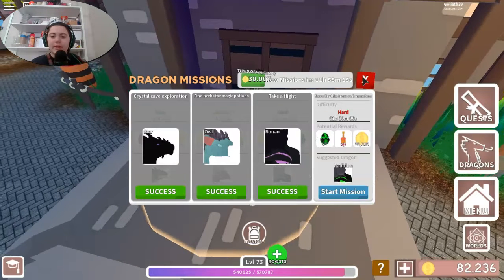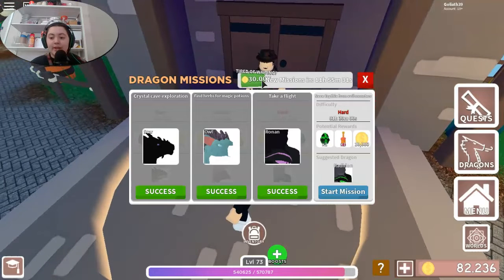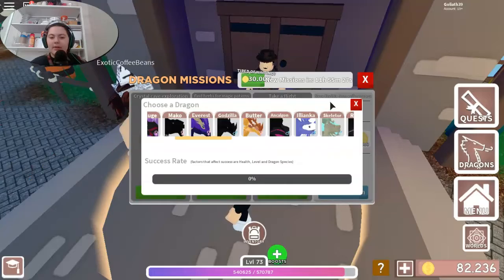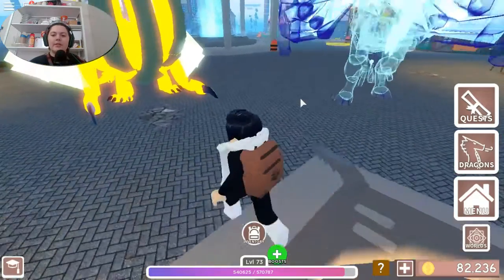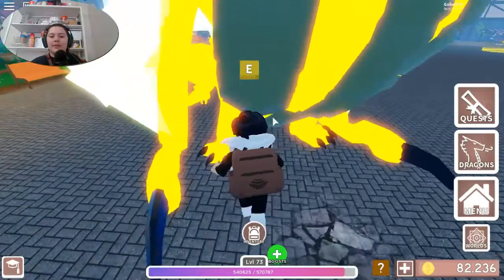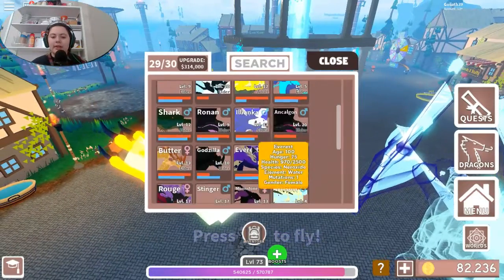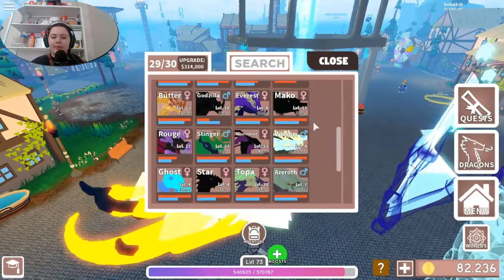Okay, so we have new missions in about 11 hours. I'm not gonna be spending 30,000 coins. How long will this mission take? An hour and 30 minutes — I don't think I'll be doing that today. Also, I've been working on my pumpkin dragon to get almost a full mutated pumpkin.